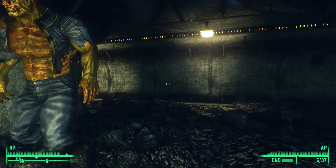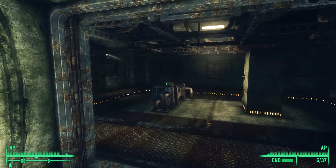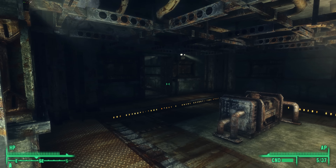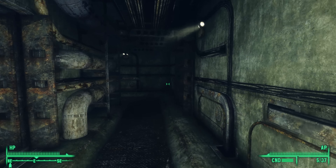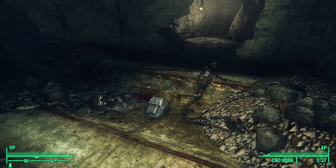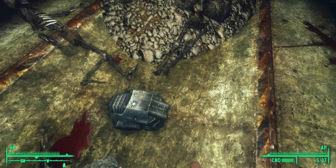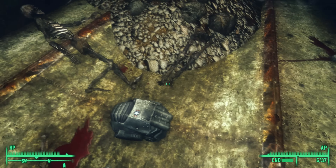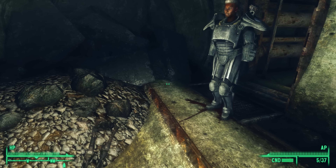And here we are, yet again, in the Olney Sewers. Not only did we come here to grab those missing mini-nukes, but I also forgot the special power armor that's sitting on the ground when we were here last time. This is a Prototype Medic power armor suit, and I decided to leave it. I actually took it, but then I forgot what I did with it, so I put it back again.